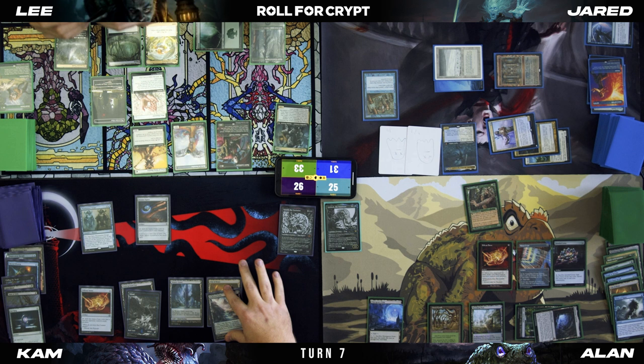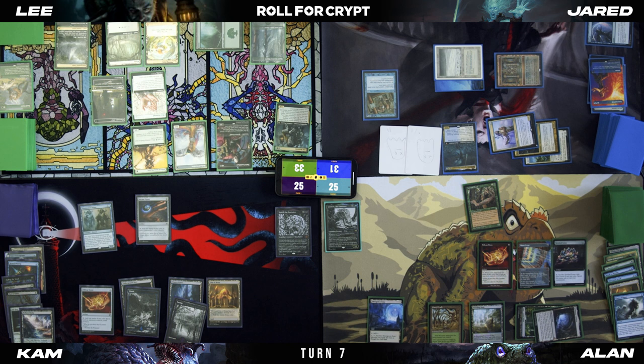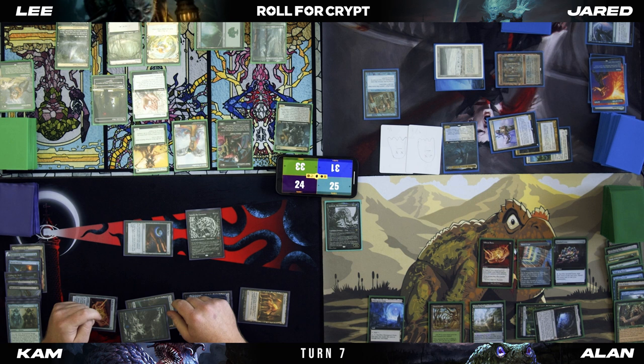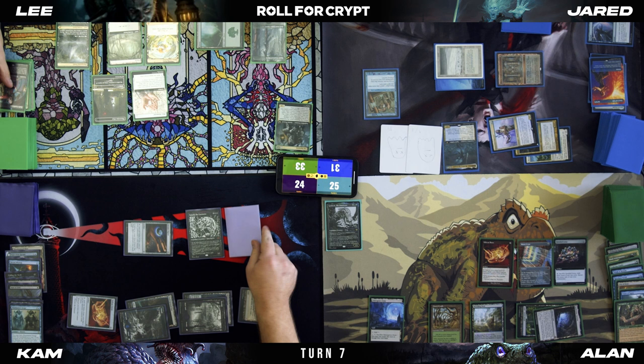Play Polluted Delta, crack it — just going to a regular Swamp. My chances are pretty good. Take one. Go to end step — at my end step, each creature is going to get a slime counter. I'm going to sac Elves of Deep Shadow for a green, Birds of Paradise for a black, and Dark Confidant for a green — so two green and one black.